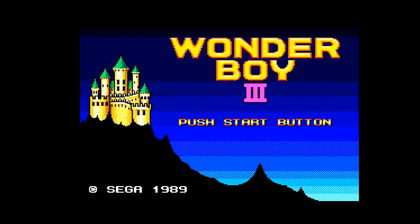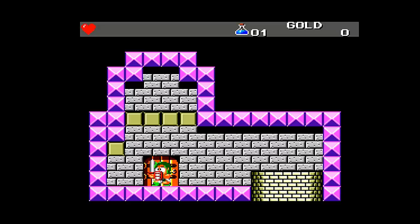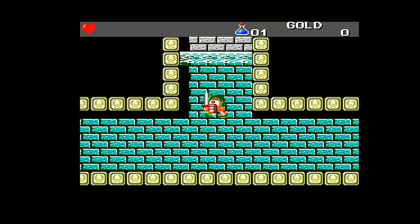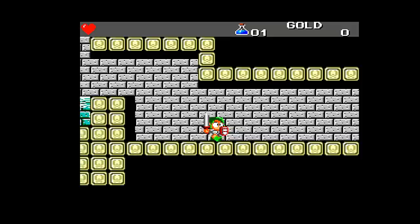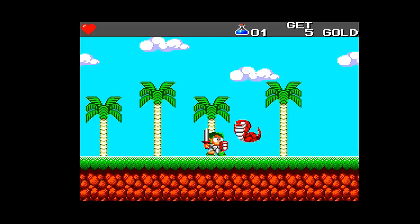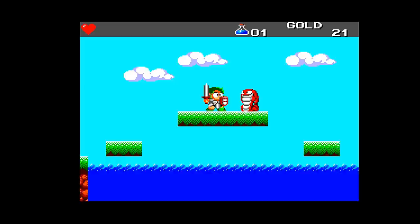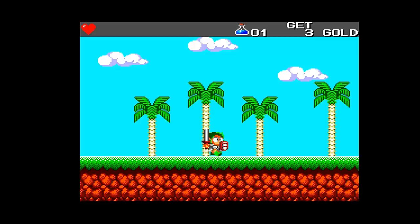Wonder Boy 3: The Dragon's Trap is an action Metroid-style game, and thankfully it is available in many forms. The newest version is the remastered release with updated graphics from Lizard Cube, playable on multiple platforms. There are different weapons, items, and gold collected from enemies. You acquire different forms — Lizard Man, Mouse Man, Piranha Man, Lion Man, and Hawk Man. I recently beat this game and really appreciated its length — not too long, not too short. Just right.